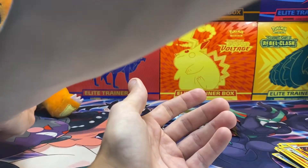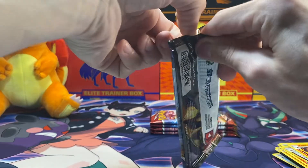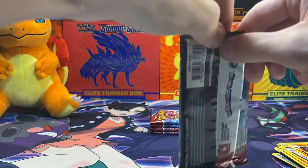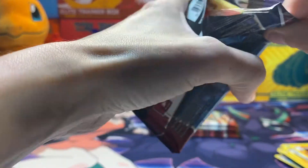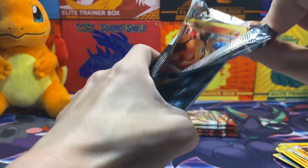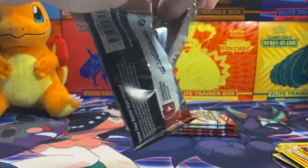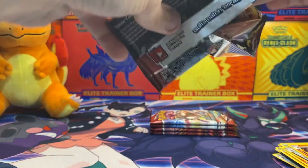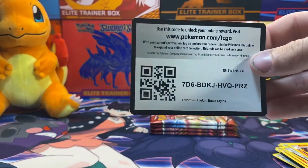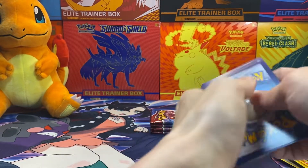I wonder if, because I'm shuffling these the exact same way as last time and going in the same fold direction — I wonder if the way they set them up in the ETB and the way I'm shuffling means I'm definitely getting all the no-hitters first, or if it's completely random. We'll see if right in the middle we pull a bunch of heat in the next three packs or something.